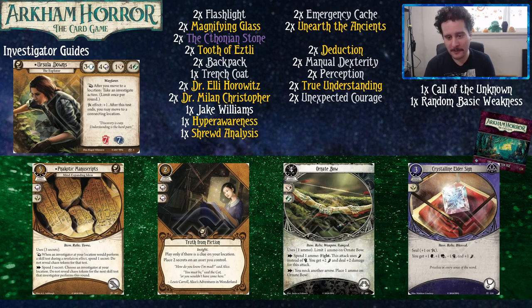Ornate Bow is a relic and lets Ursula Downs attack with her feet — that's pretty good. Another way to make your blue character look like a chump. Dr. Ellie can hold this and shoot things for you. Ellie would also be happy to find this one because that's a good reason to stick around.